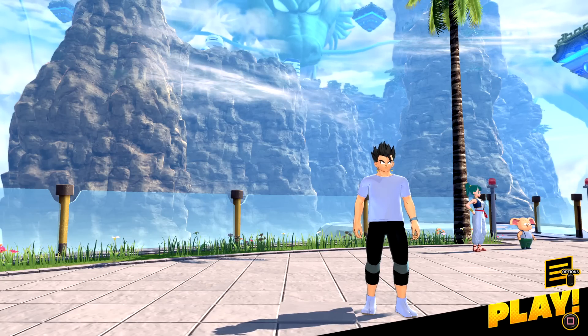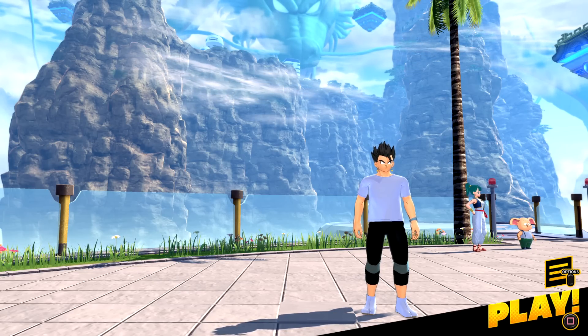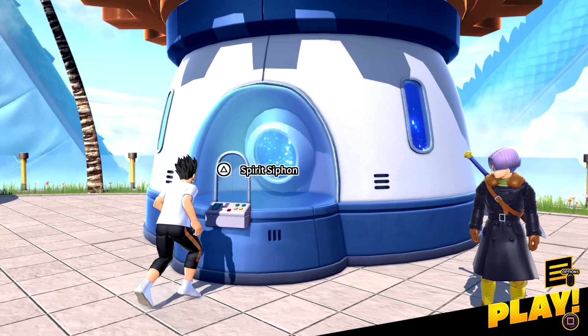Welcome back to Dragon Ball: The Breakers. Today we're going over the brand new update that just dropped — they released three new transfers: Majin Buu, Frieza, and Cell. We get to use the raider power-ups while playing as the survivors, which is pretty cool. I'm going to try to unlock all three and show off some gameplay.